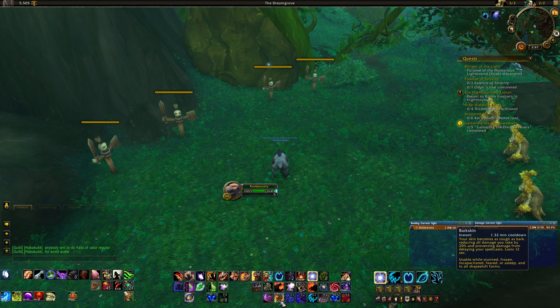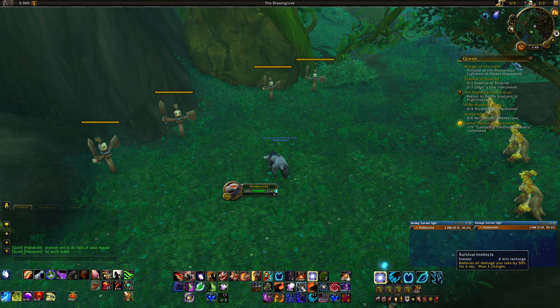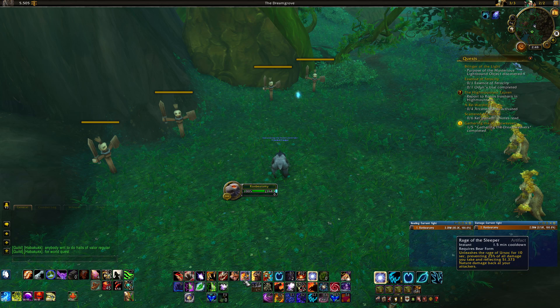For cooldowns, Barkskin is a 1.5-minute cooldown that just reduces damage taken by 20% — use it liberally when you need a small cooldown. Survival Instincts is a 4-minute recharge with two charges and reduces damage taken by 50% for 6 seconds — a very powerful defensive cooldown. Our artifact weapon gave us Rage of the Sleeper, a 1.5-minute cooldown that reduces damage taken by 25% and reflects damage back on attackers. With certain artifact traits it'll do even more than Barkskin, so use it fairly liberally.